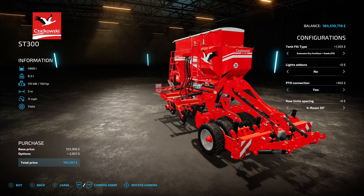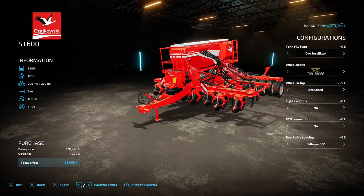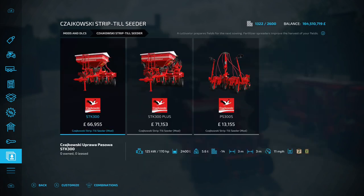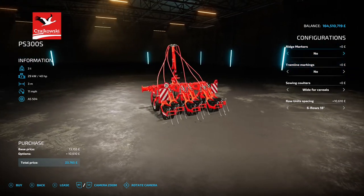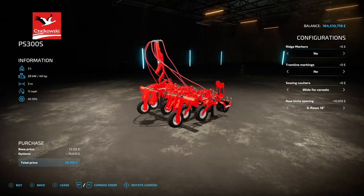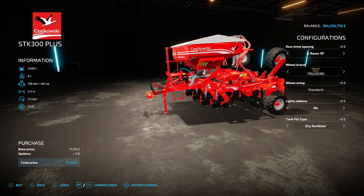You've also got the four and a half meter version with the same options, and then the six meter version. This all hooks into the next one - the Zaczkowski Strip Till Cedar, also by Sid Modding and JHHG Modding. You'll find this one under cedars too, with a couple of different versions. It's a small implement that goes into the ground, 40 horsepower requirement, three meter working width, 11 mile an hour working speed, same options as before, and you can change the wheels up if you want.